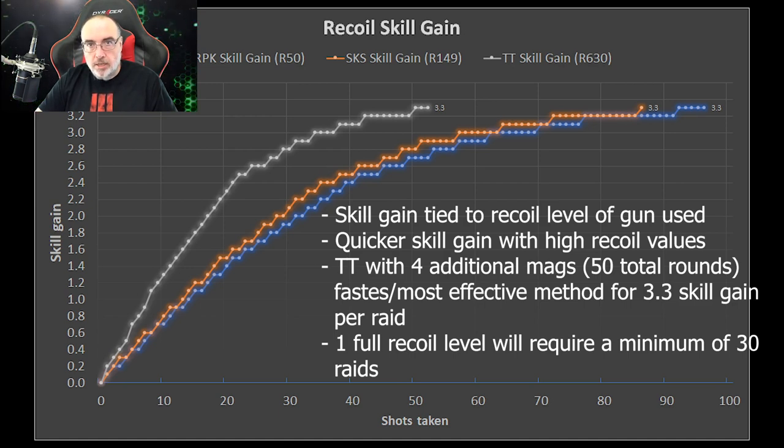The TT provided the fastest skill gain, but they all maxed out at 3.3 to reach the 6%. My recommendation is that if you really want to work on recoil, grab yourself a TT, grab five mags, go into factory, get to the exit of your choice. I definitely recommend the factory exit key to take one of the optional exits, fire off the 50 rounds, get out, and reset. That total run, including getting more ammo and getting back into the raid, should cycle about 8 minutes, maybe 10 minutes.